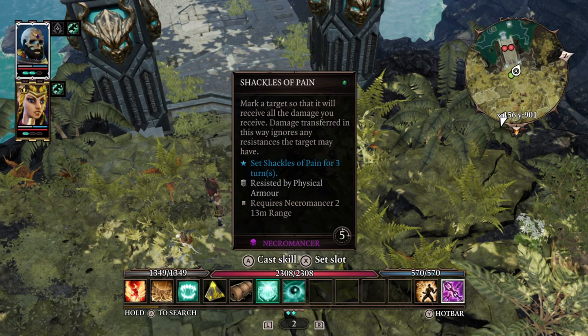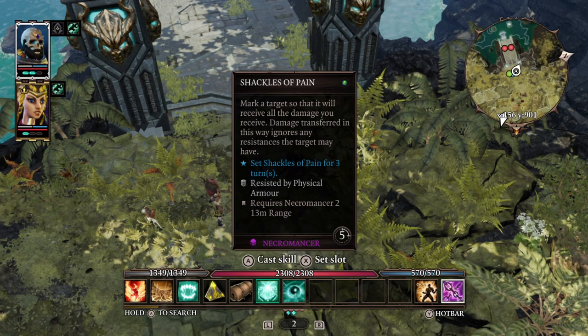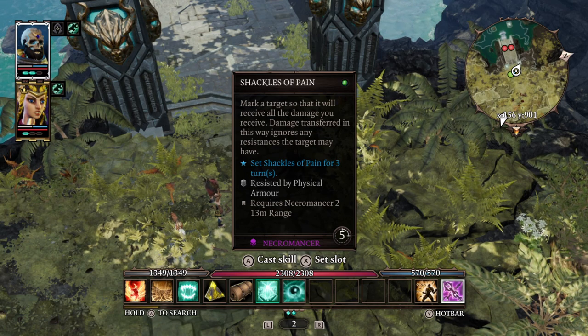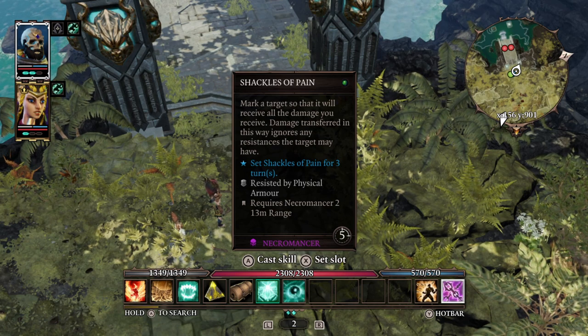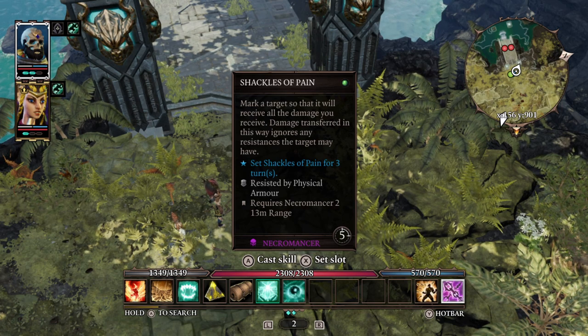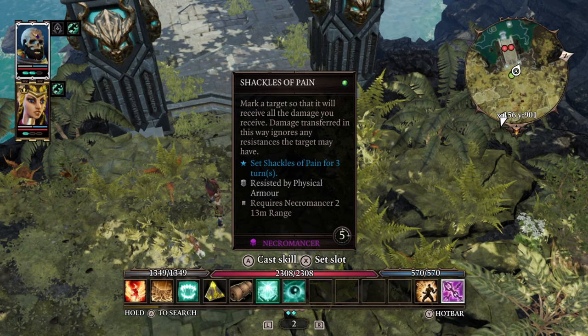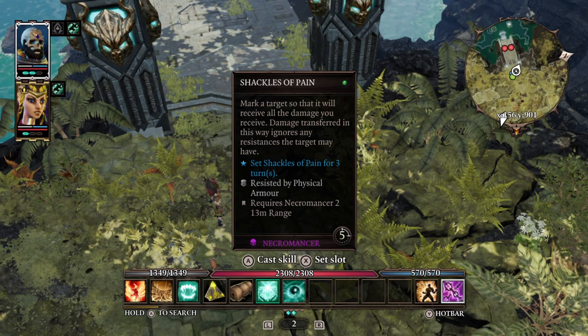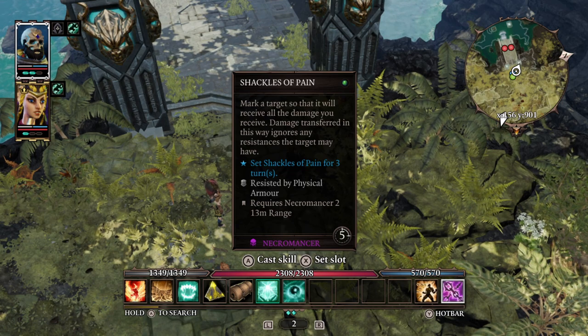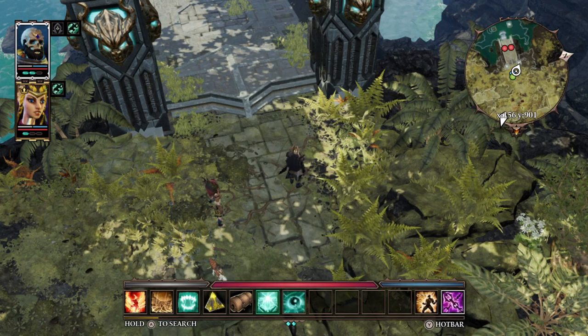I got a few other things like Shackles of Pain, which lets me mark a target so that any damage I take gets transferred over to the enemy I mark. Having Phoenix Dive also lets me do what I've been doing with Tactical Retreat — it gives me a lot more movement for my player.